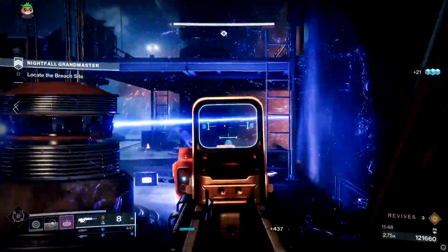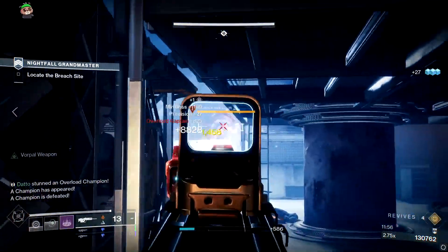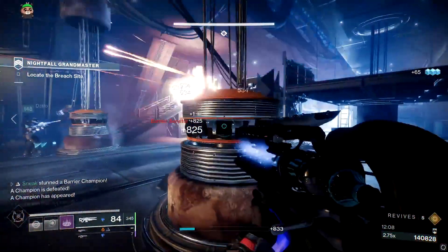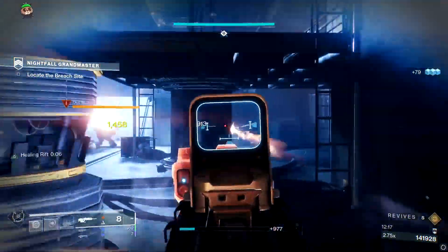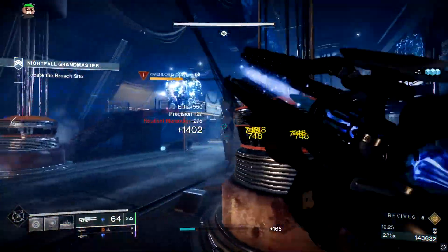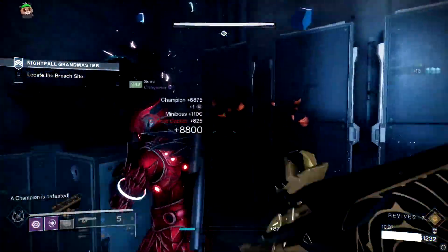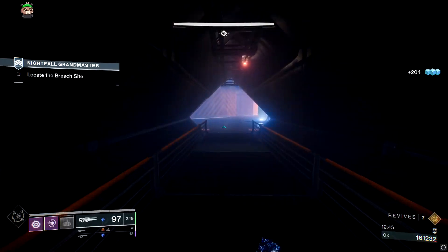The next part is a giant cluster of enemies packed into a little hallway you need to push through. The best suggestion here is crowd control — stasis, Ager's Scepter, witherhoard grenades, vortex, tether — anything that lingers or clears your immediate surroundings. Clear everything nearby, then progress forward and shoot enemies at a distance. You only need to advance far enough to see down the middle of the room to kill the overload captains and barrier servitor as they appear. Keep an eye on the staircase left and the ladder on the right for invis marauders coming from the sides.